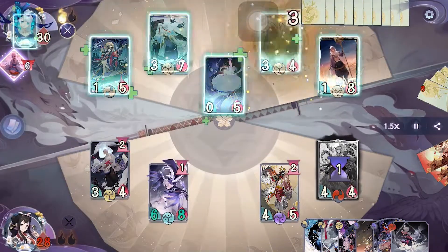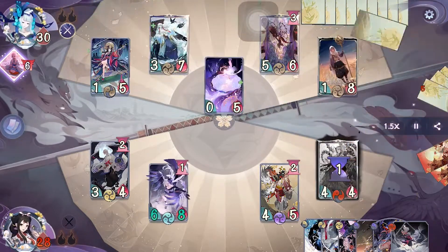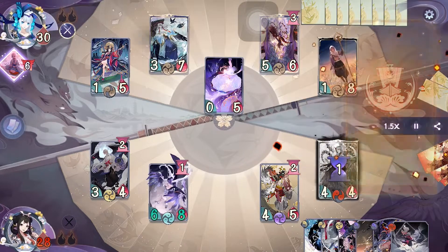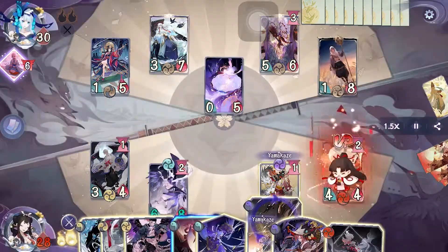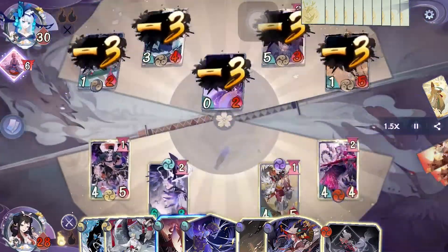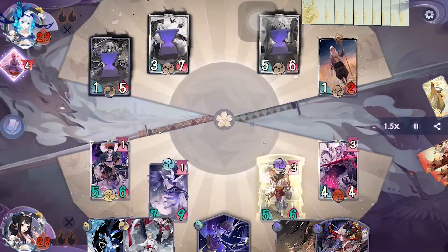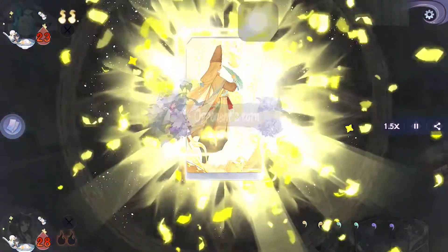On their turn they evolve Maestro twice, gaining extra orbs and a draw. Then they activate Lingering Sound, then Ensemble, then another Lingering Sound, then another Ensemble, then Bukuman's spell to redraw, then another Bukuman's spell to draw two cards. That was kind of ridiculous. But we will evolve Otengu, reducing the countdown of our other shikigami, to wipe all of their shikigami and deal 5 damage directly. That's one way to make an epic comeback — all we gotta do now is finish them off before they can kill us.